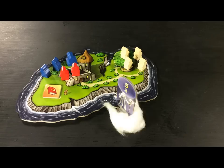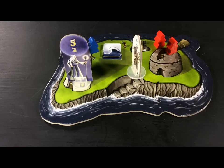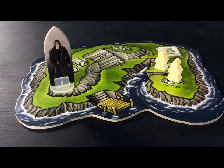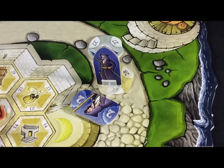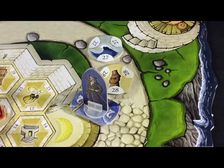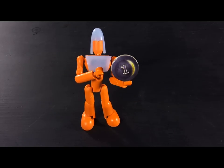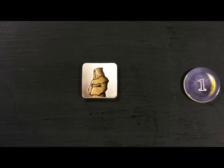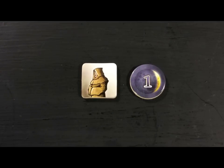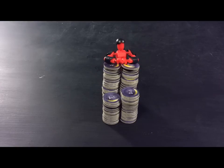The moon priestess moves clockwise a number of islands equal to the large printed number. The master builder does the same. The apostate now moves to cause trouble on the next clockwise island which contains any novices. After the sixth round the game is over. After scoring the regular round scoring, players earn additional influence points: each shrine you've built is worth four points, each favor token that you haven't used is worth one point, and your position in the council of priests gains you the appropriate number of points. The player with the most influence points at the end of the game wins.